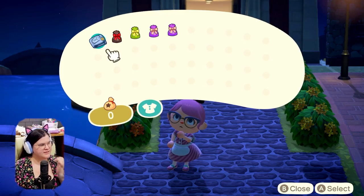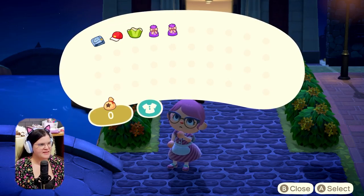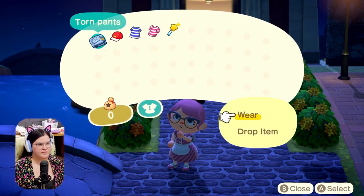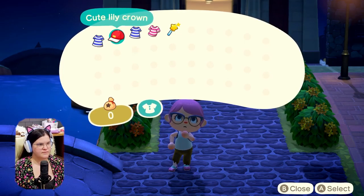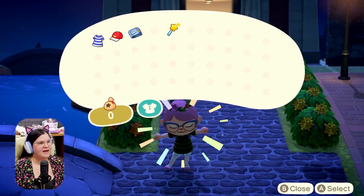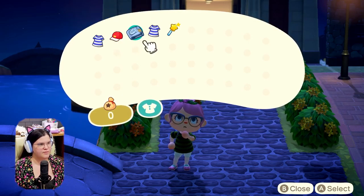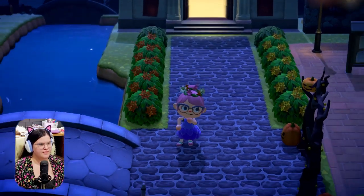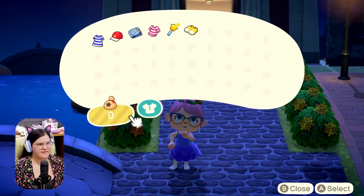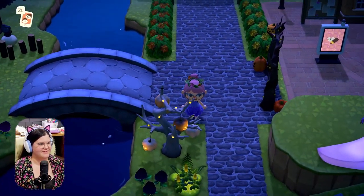I wish we had more ways to show custom pathing on our map. Let's put on this outfit — we have two different options, so I'm going to put on the fairy dress version. I also feel like I've got to take off my shoes. This feels like one you'd be running through a forest, so there we go — that's just the vibe I'm getting.